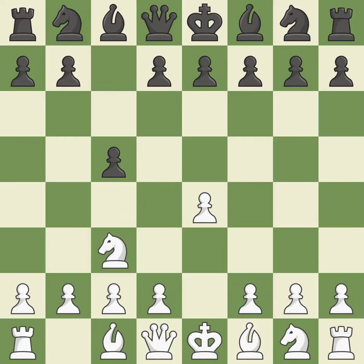The closed Sicilian tries for slower growth without a quick push to d4, and controls d5 with the knight. And c6 aids in maintaining control over the d4 and e5 squares.